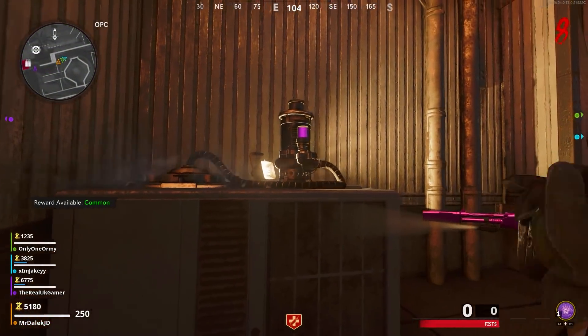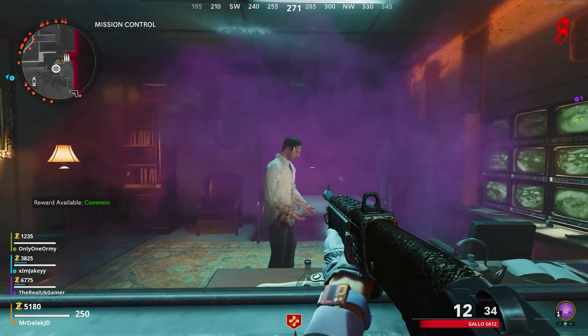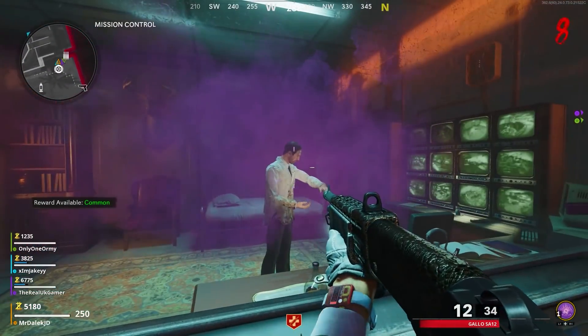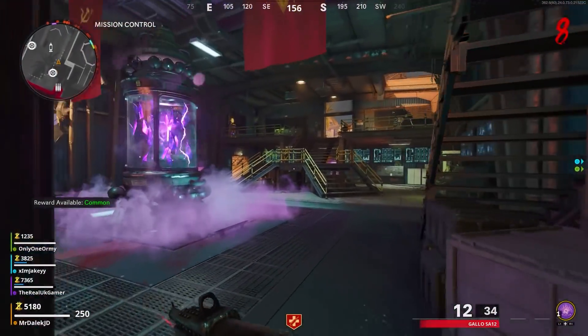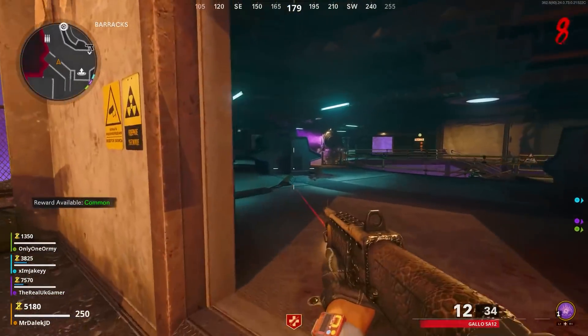The second locker is in the left area from the helipad, underground in engineering. The third locker is in the colonel's office, which is just above the juggernaut location in military command.